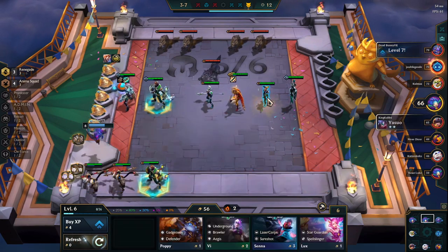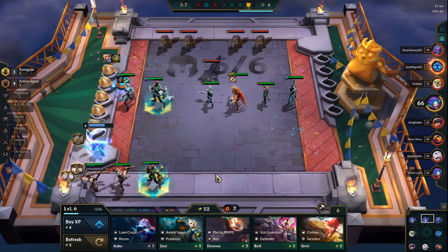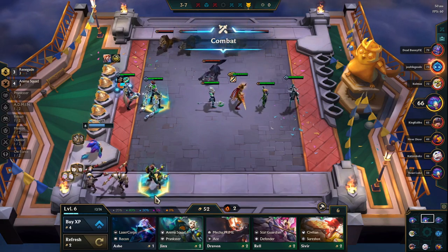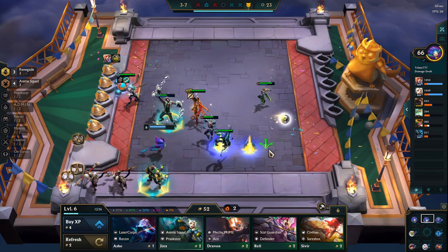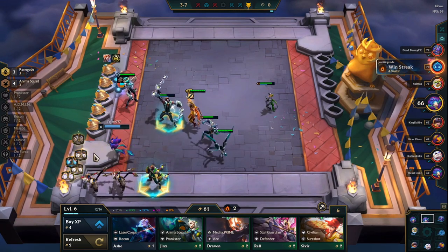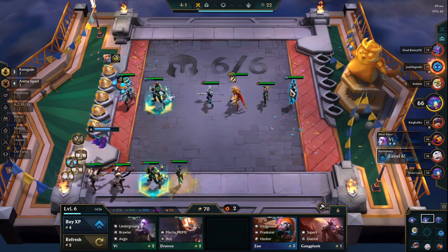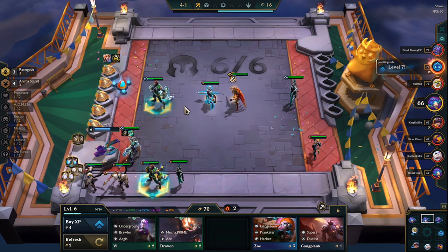Let me just put in someone here so they don't get destroyed. There's nothing I want — I should just level up. I need to get level 7, I'm not gonna be able to next round. For the tank, Camille is gonna stay in here. Actually the one that I'm gonna use as tank for now is gonna be Nasus.